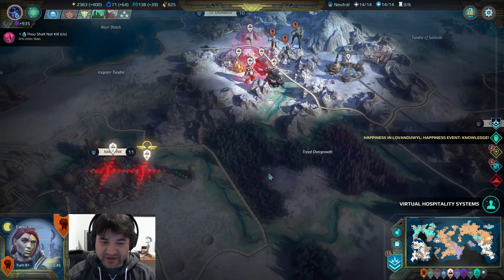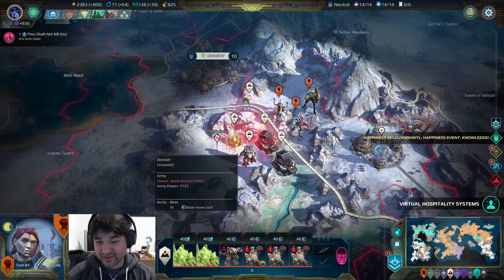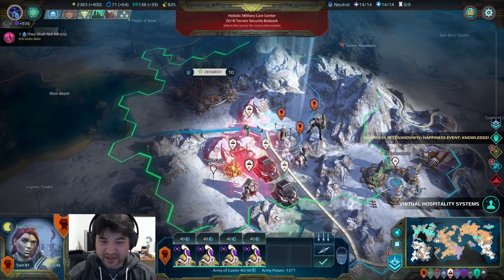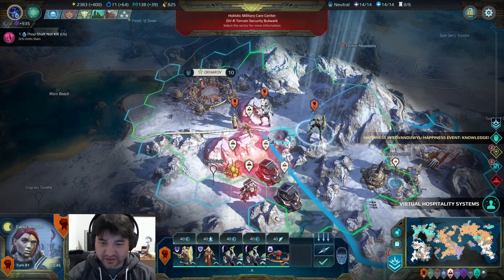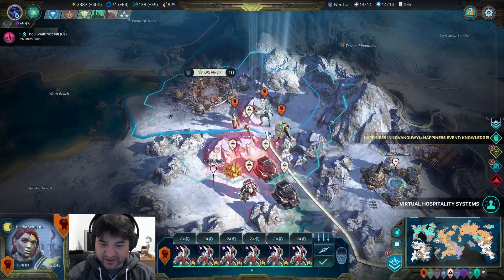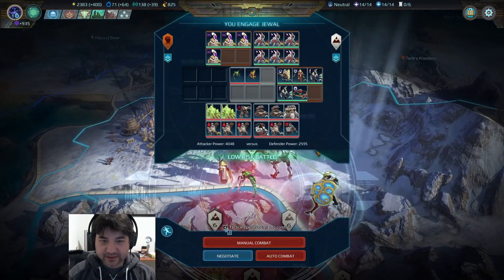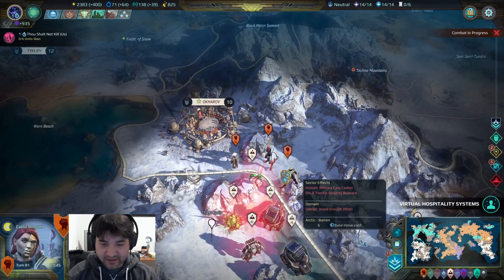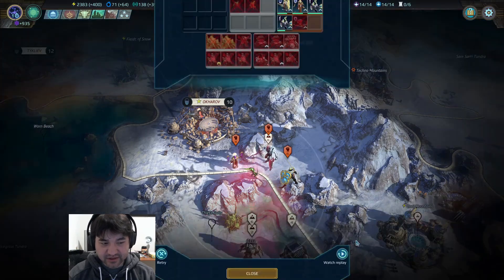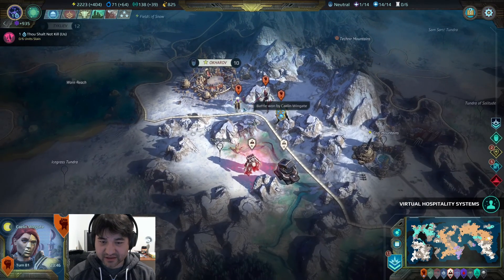Looks like the Children's Crusade down here met a bunch of stuff. We'll probably be able to handle it, so let's go ahead and dismantle it. We'll move like this — who has the best movement? We'll just use one of the flyers. We'll use our tactical ops. We'll crush this out. We lost the scryer, but not a big deal.